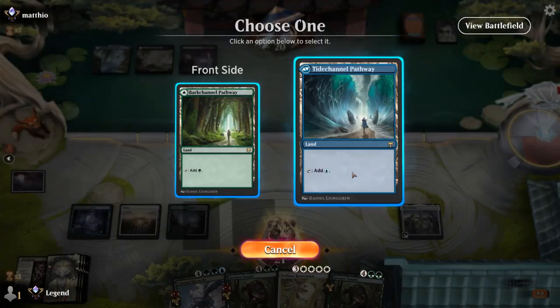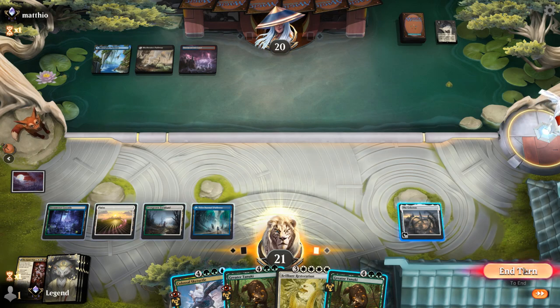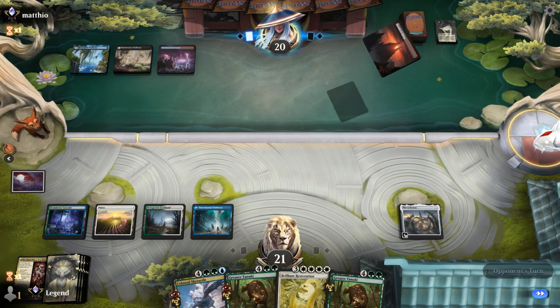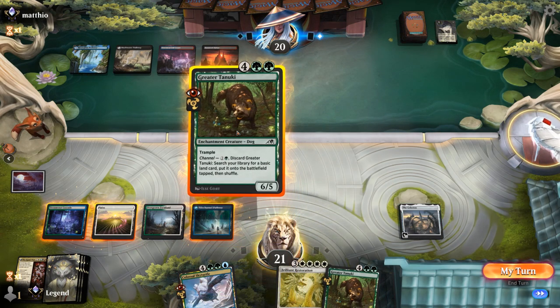Another Tanuki — second channel. Then next turn, potentially if we draw lands, we can already go for Restoration. Opponent's not doing much, so they're probably sitting on a few counterspells.